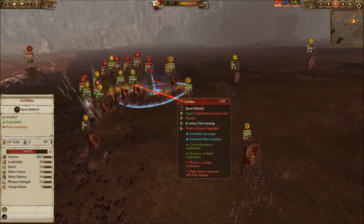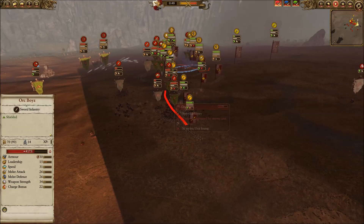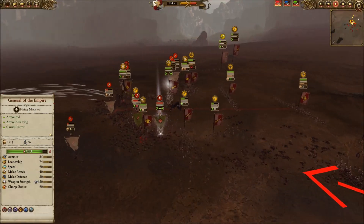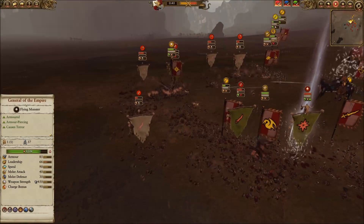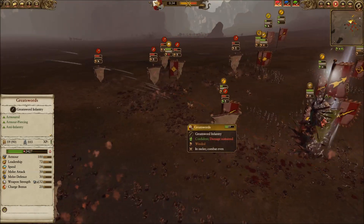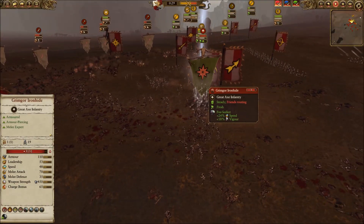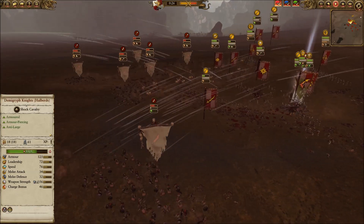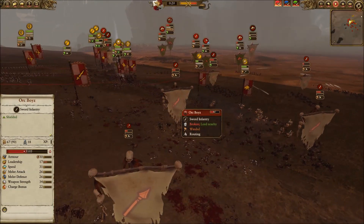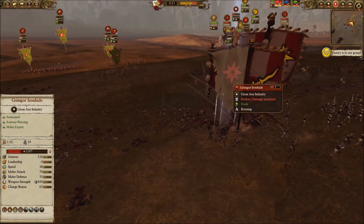My right side completely breaks down and he gets right into the crossbowmen, which is a real problem to say the least. But now the left is manageable, though he still has a good bit in reserve that's rested up and returning. I'm using my flying core — my very best units — to really beat on all these units. I also put down another Flock of Doom. Now I'm going for Grimgor Ironhide, with most of his units pretty shaken up or recovering around the field. If I can put down Grimgor I believe they'll have had enough.